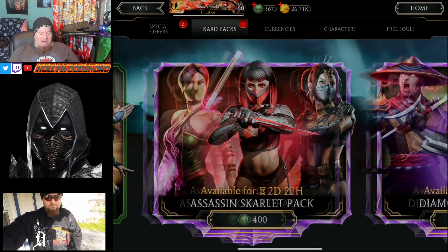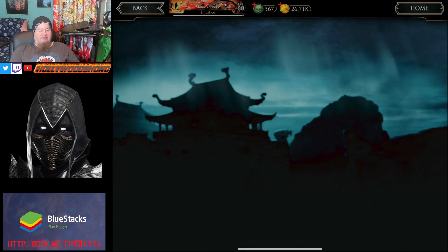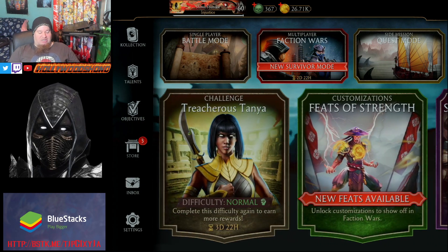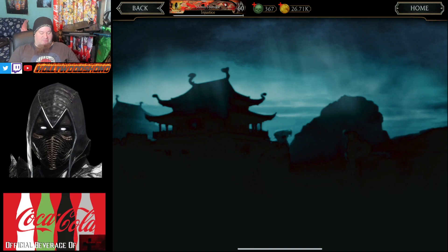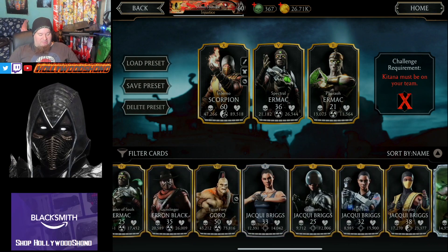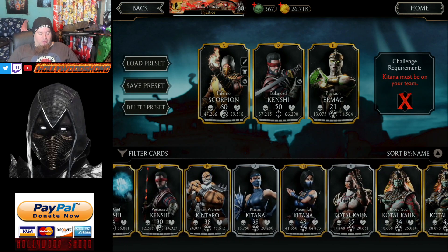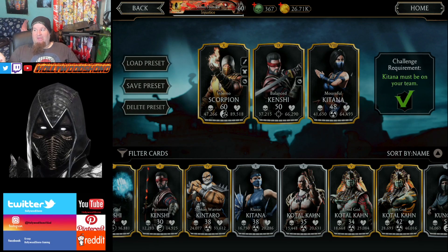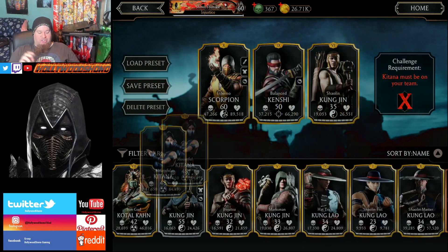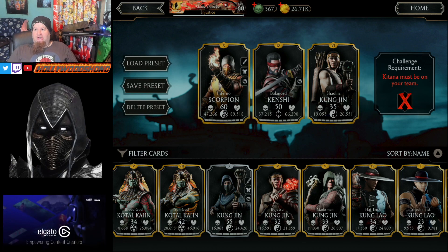Once you have some souls amounted, I recommend buying the gold packs — the 150 soul gold packs. As a brand new player, you're going to need characters that can run challenges. Inferno Scorpion is one of the good characters in the gold pack. Balanced Kenshi is another one I highly recommend farming for. Shaolin Kung Jin is also a really good gold pack character because it'll make martial artists start with one bar of power. If you don't have Hellspawn Scorpion to start at 1.5 bars of power, Shaolin Kung Jin is the next best thing — and you could run both with another martial artist so your whole team starts at three bars of power.